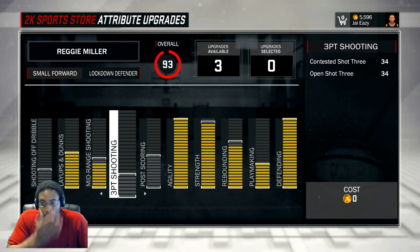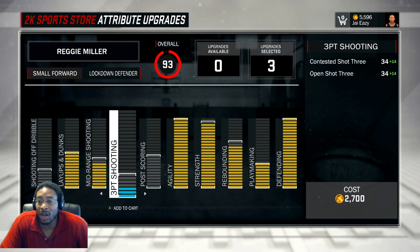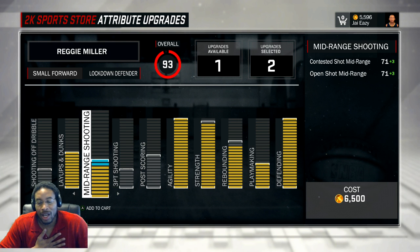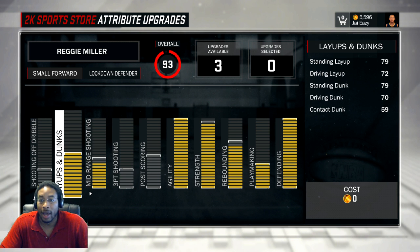Post scoring - nothing on that, nothing on the three-ball right now, that's like 50. My mid-range is at 74 - I wish I could get that to 75 but it's at 71 now, that's why I haven't added anything, because I don't believe in 74, I can just put a boost on it. Standing layups and dunks - I maxed this out because I needed my driving dunk to be 70.